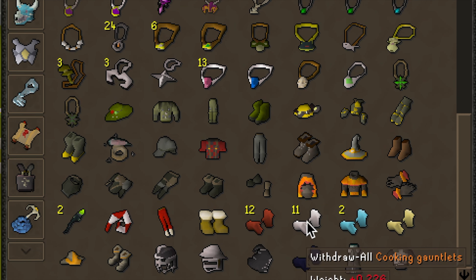The next item is Cooking Gauntlets. I would definitely recommend these as you're training your cooking — they increase your cooking success rate. You get these items from a quest, same as the Chaos, Ice, and Goldsmith Gauntlets. The Cooking Gauntlets are the most essential ones, and the Goldsmith Gauntlets give you more XP whenever you're doing Goldsmithing. If you're doing Blast Furnace, you can get like 200,000 to 300,000 XP per hour doing Goldsmithing, which is relatively expensive but very fast Smithing XP.